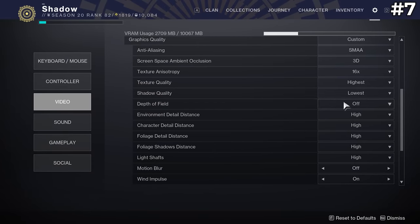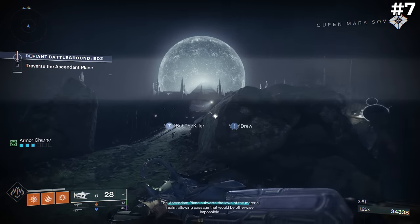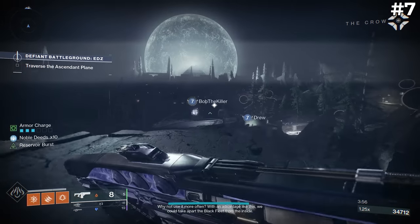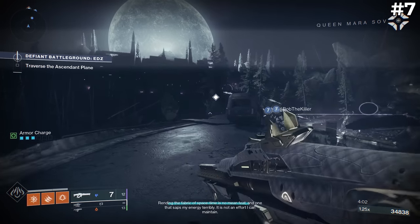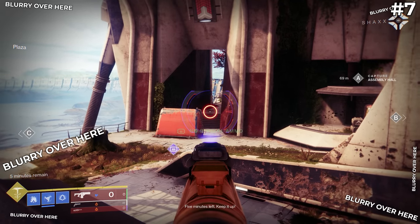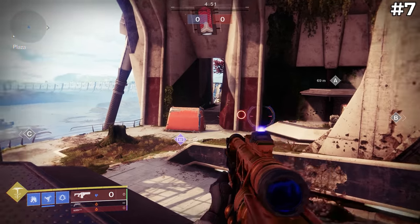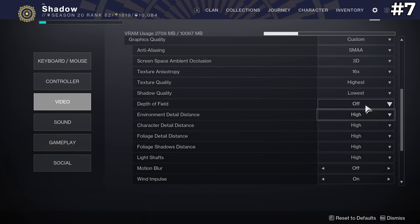This setting is called Depth of Field. Do me a favor and try this out in real life: hold up one finger a few inches from your face and focus on looking at that finger. You'll notice that everything else in the background becomes rather blurry. This is basically what this setting does in-game, and it is extremely annoying. For example, when you aim down sights on your weapon, the edges of your screen become blurry. This is going to decrease your awareness of your surroundings just like motion blur, especially in PvP. If you struggle with having tunnel vision and being unaware of your surroundings, this setting might be why. This one should definitely be turned off unless you're trying to take a fancy screenshot.